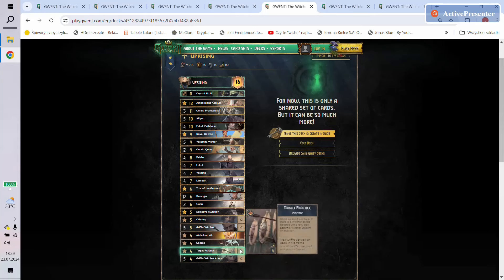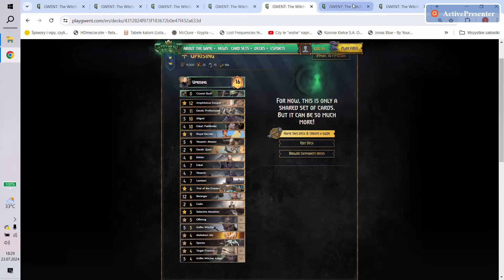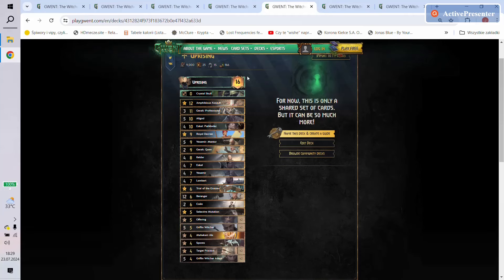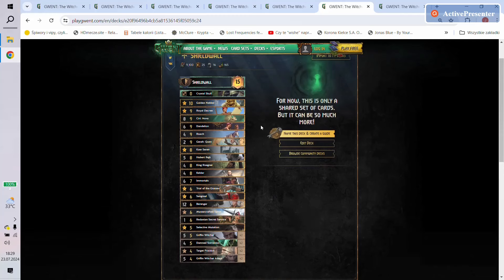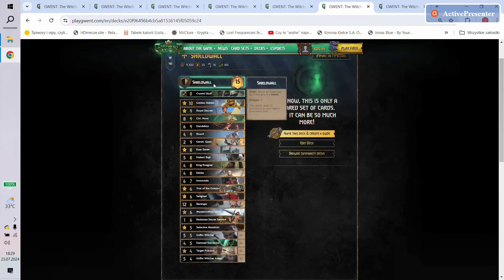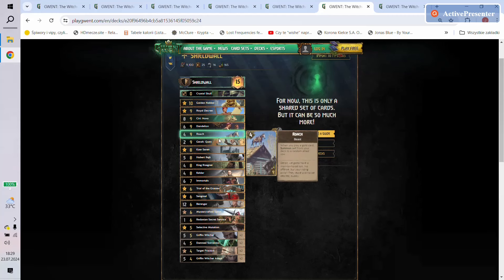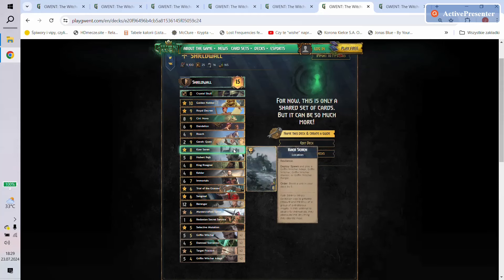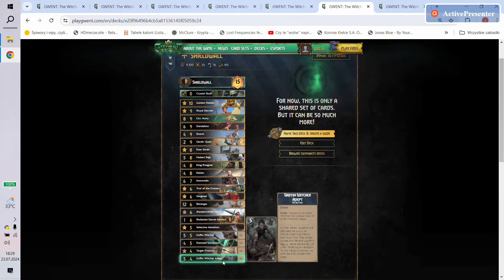Mahakam Ale, Spores, two Target Practices, two Witchers. Then we have an additional one — this is the one with Uprising, but you play Cohen here, and this time it's a regular Shieldwall. You go with a Golden Necker, Crystal Skull, Royal Decree, Syanna, Dandelion, use leader tick on the Lion, Roach for thinning, Girl Went also for thinning and to give one of our units a shield, Keira Metz, and then we can have either a Griffin Witcher or a Griffin Witcher Adept — I'd preferably go for the Witcher.